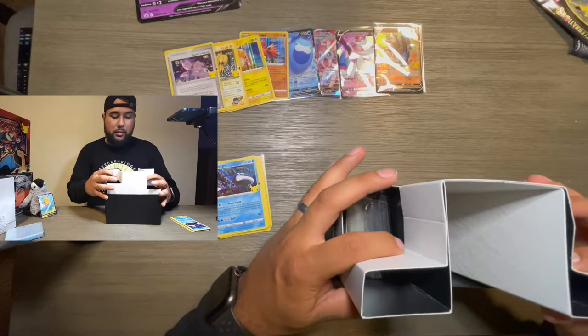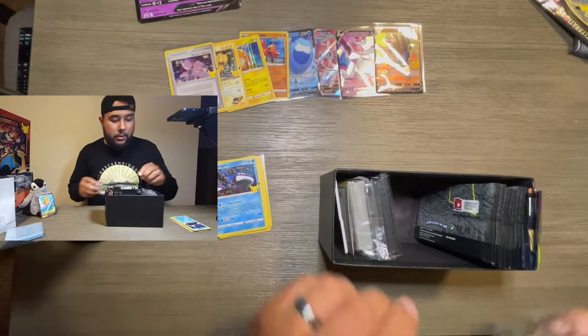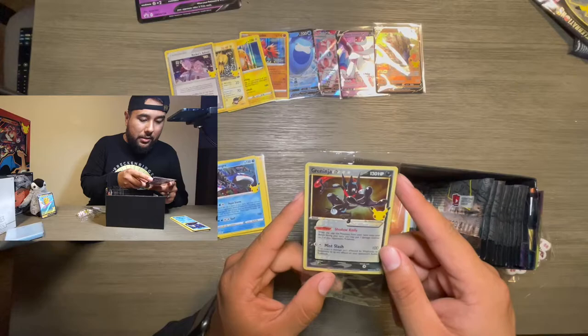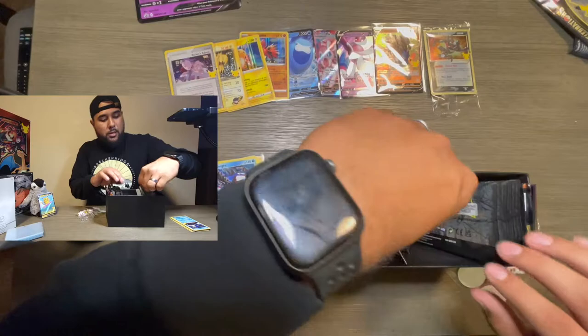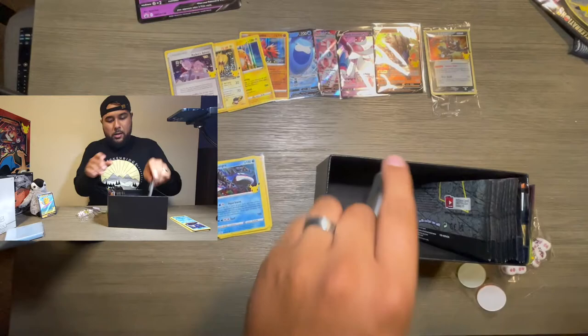Let's open this box. Another little book — pretty much the same as all the ETBs. You get the counters, the die, the sleeves — but these sleeves are nice. Then we get the holographic Greninja gold star card as a promo — very nice, very nice. We'll take them out a little bit. You got all the energies again — your standard ETB. The code card, the dividers — pretty nice as well.